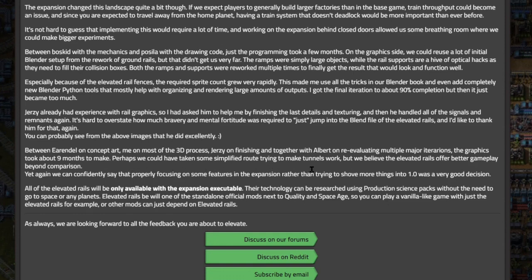Between Arundel on concept art, the lead artist on most of the 3D process, Jersey on finishing, and together with Albert re-evaluating multiple major iterations, the graphics took about nine months to make. They believe elevated rails offer better gameplay than tunnels would have. All of the elevated rails will only be available with the expansion executable, and their technology can be researched using production science packs without needing to go to space or any planets.